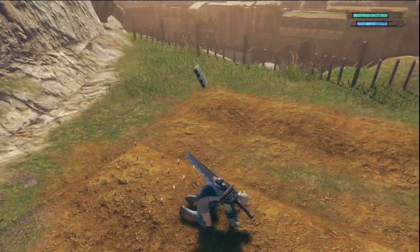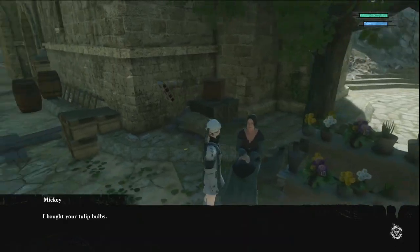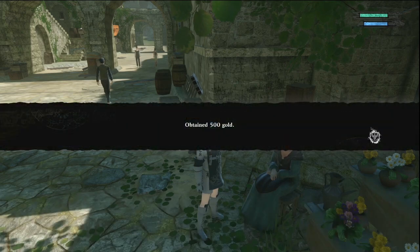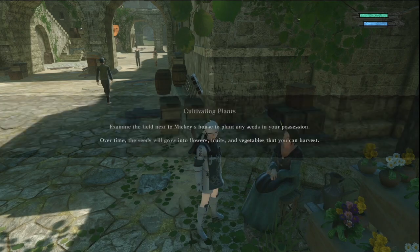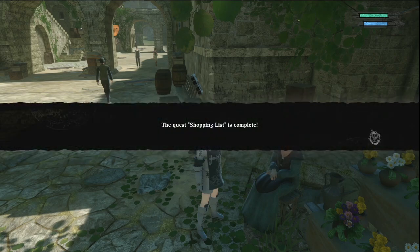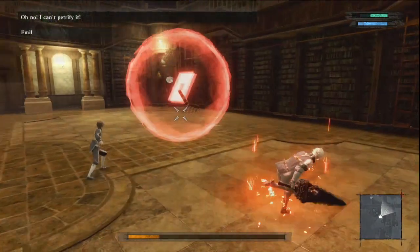First we're gonna go over gardening. Gardening is unlocked by completing the florist's quest at the village, and it's the best way to make money very early in the game, all the way as early as part one. You can easily get 50k right off the bat with this method.